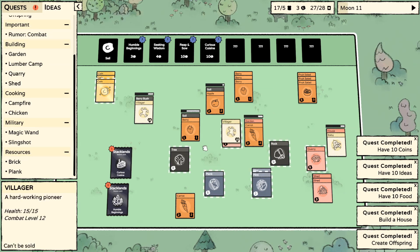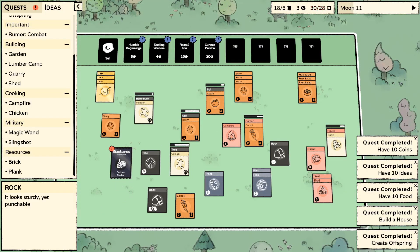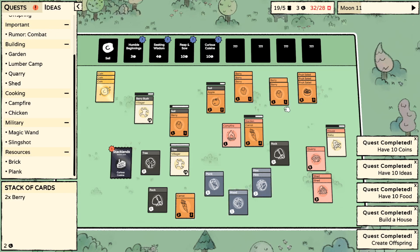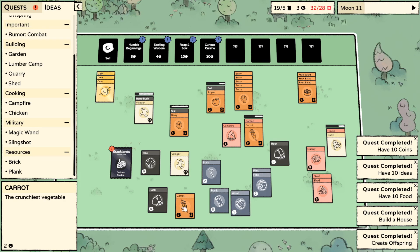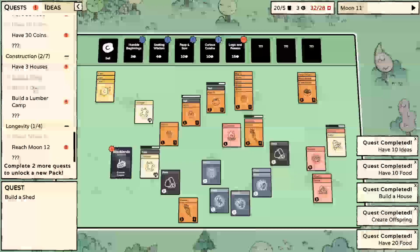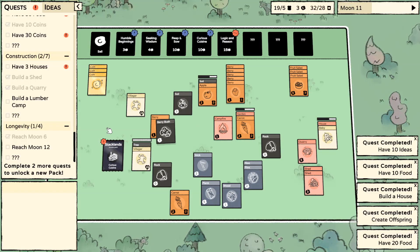I'm scared. Some more of this. Wood, yes - I'm trying to save that up. We need like three of them. Berries. We want magic and reason. What are my quests? Have three houses, have thirty coins - oh my goodness, they're quite high level. Pause - everything's happening, help. Probably get back in the quarry.